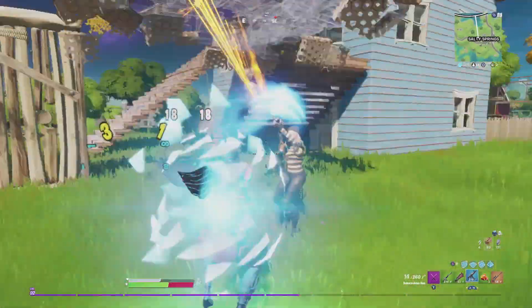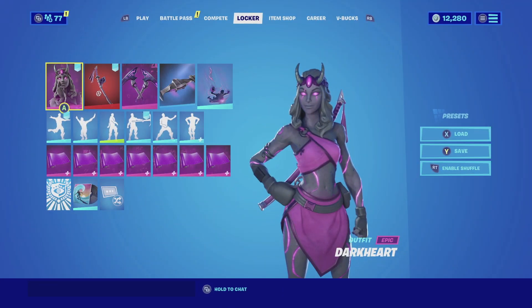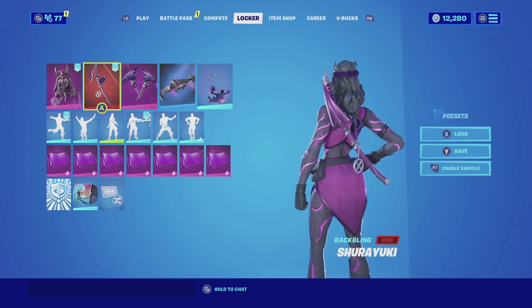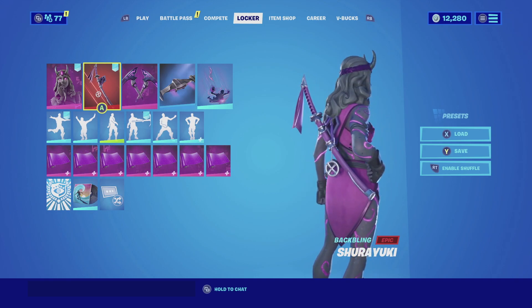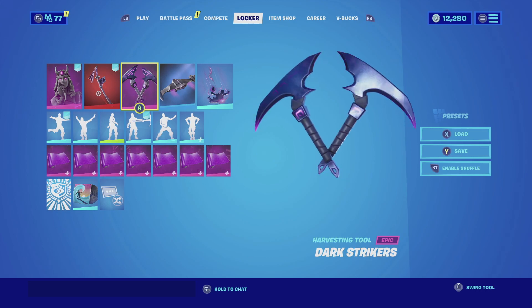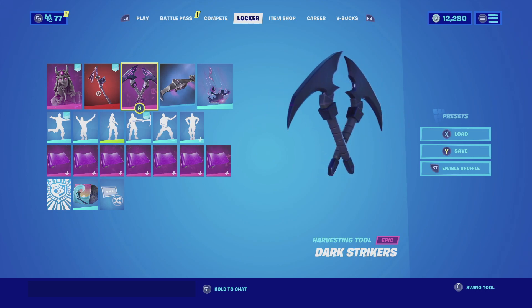So without further ado, let's get this combo started. For the first combination with Darkheart, I am pairing her up with the Shirayuki backbling. The reason behind this choice is due to the fact that it matches really well — the robe she has on is a pinkish purple color scheme that complements the backbling very nicely. For the harvesting tool of choice, we're gonna be going with the Dark Strikers.